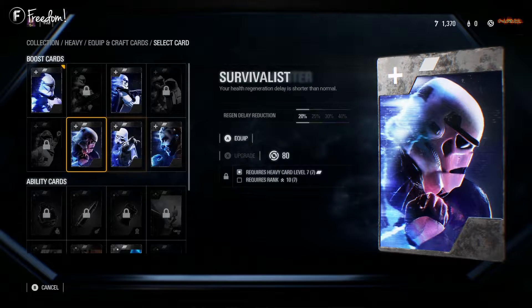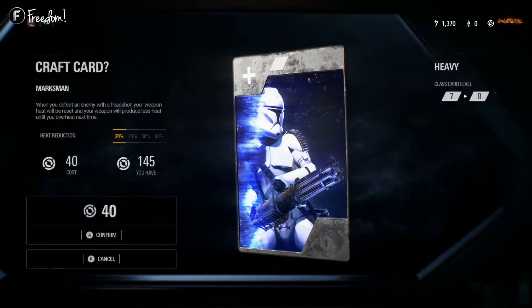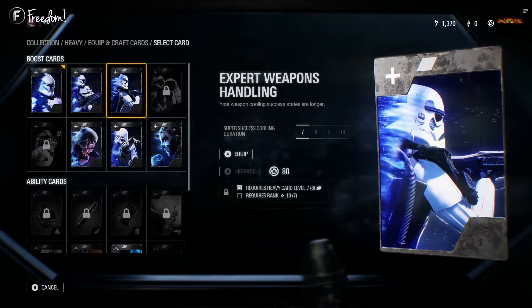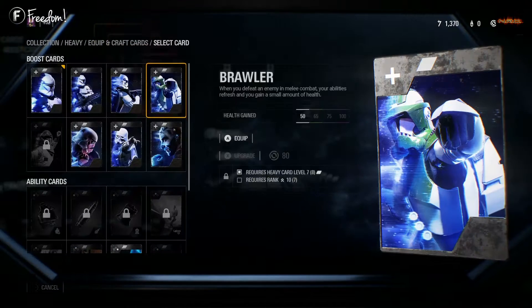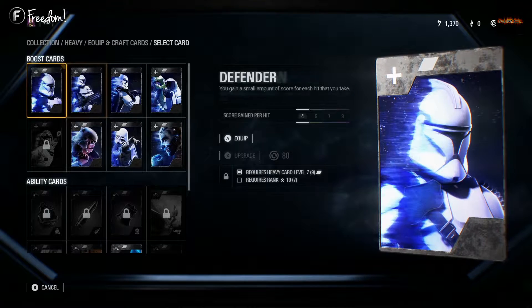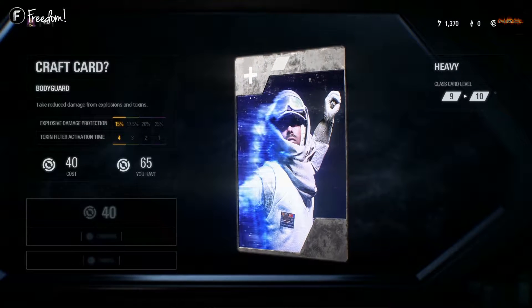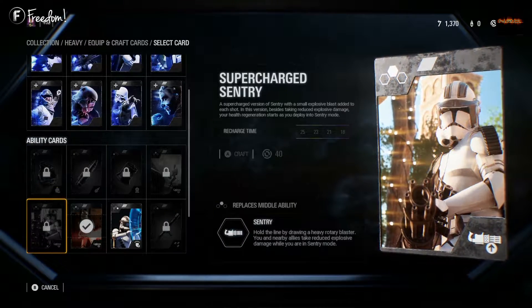All the cards I'm crafting right now are level one, but the more you play the more crafting parts you earn, and you can upgrade them to level two, three, and four. Higher level cards help you in multiplayer — your health regens faster, cooldowns are faster, and you get more points.